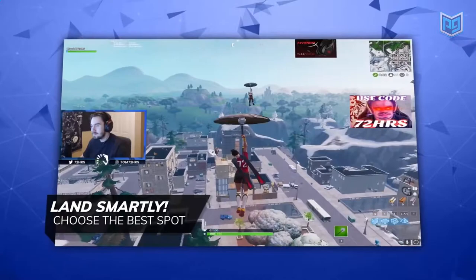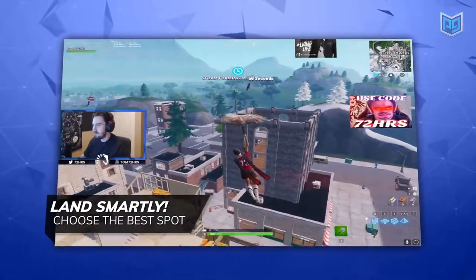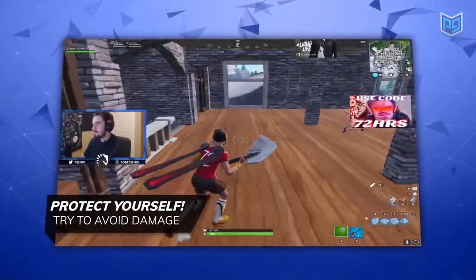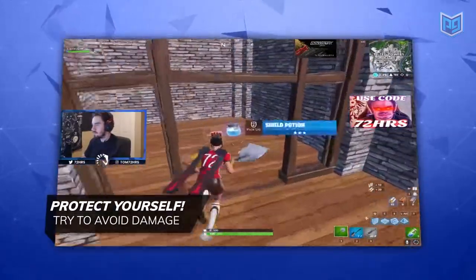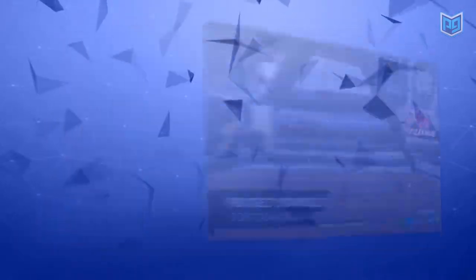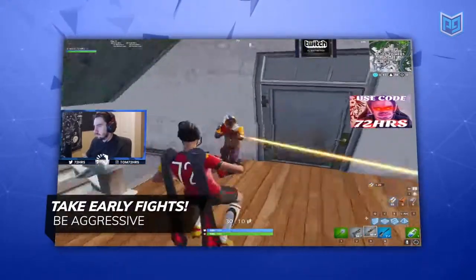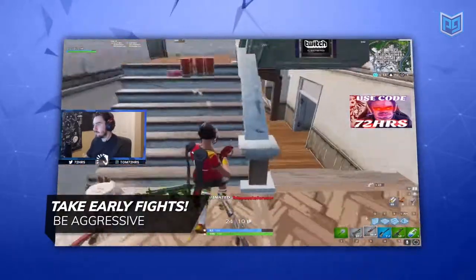There are three takeaways from this clip. First, choose the best landing spot — land somewhere uncontested, even if it's just a single floor in a house. Second, protect yourself at all times; prioritize avoiding damage over dealing damage. Third parties are a huge threat. Third, play to your loadout — when you have full shields, taking early fights isn't a bad idea. To hot drop like a pro, let's learn from Tifu and Ninja.